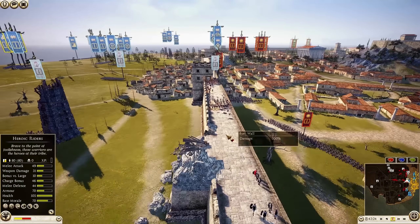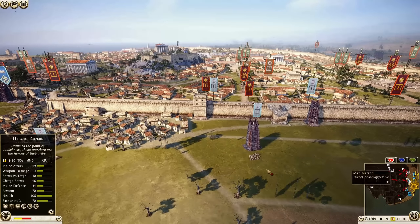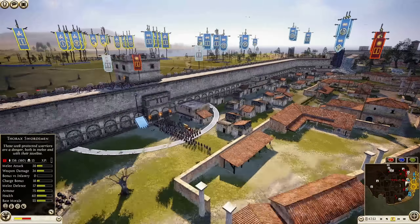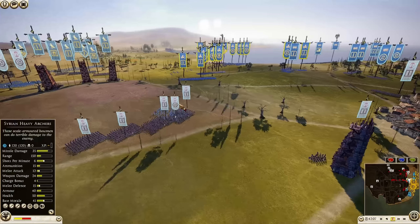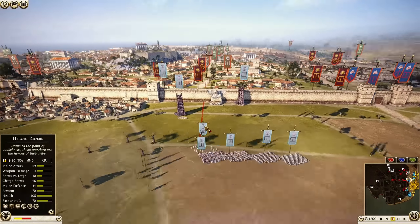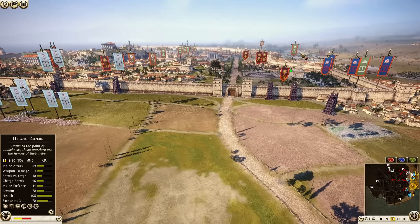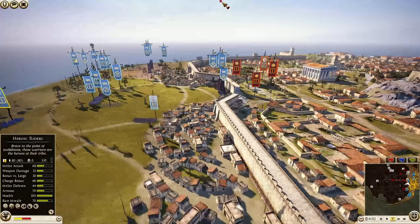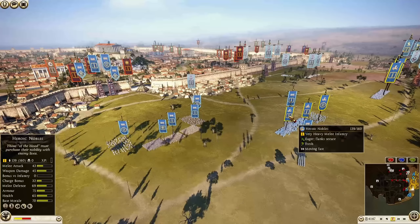Now we've got some Seleucid units coming up - Thorax Swordsmen climbing up onto the walls yet again. Tortoises definitely would have helped right there, definitely trying to make a bit of a breach to get in here. They do have the corner tower neutralized though, which is a good thing. But again, no ranged support. Here we go - one unit of Syrian Heavy Archers starting to make their way forward for Seleucid. Theoreo Spears right there, and there's that Osworn unit up on the wall. Very, very slow attack so far to this point.